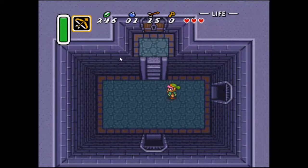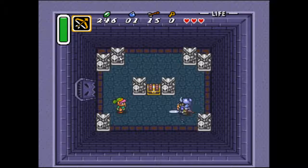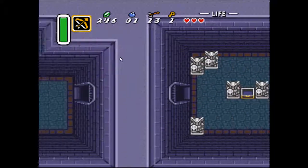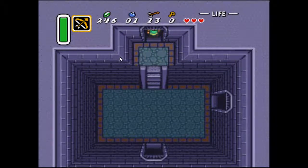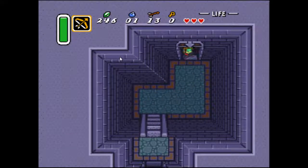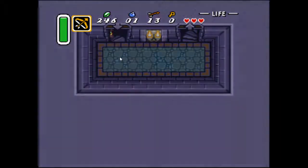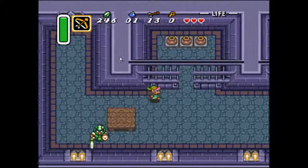Alright guys, we are back and we've got a bit of a dilemma — we need more arrows to get through here. I got more arrows by reloading a save and going back to the East Palace. I should have probably thought about coming in here with more arrows, seeing how there are enemies we need to kill in here in order to progress, and I don't have a sword to do so! We're about to go rescue the princess without a sword because we're awesome like that.